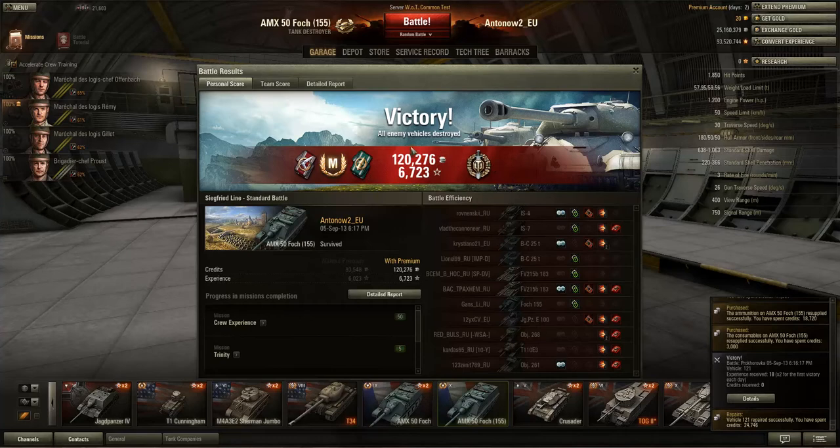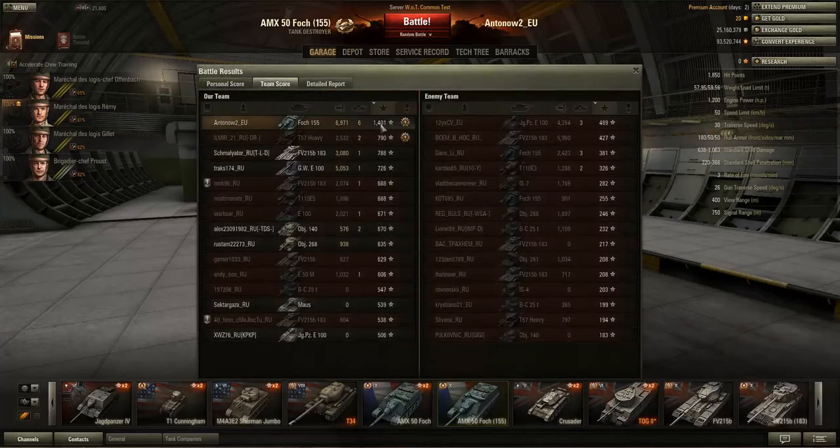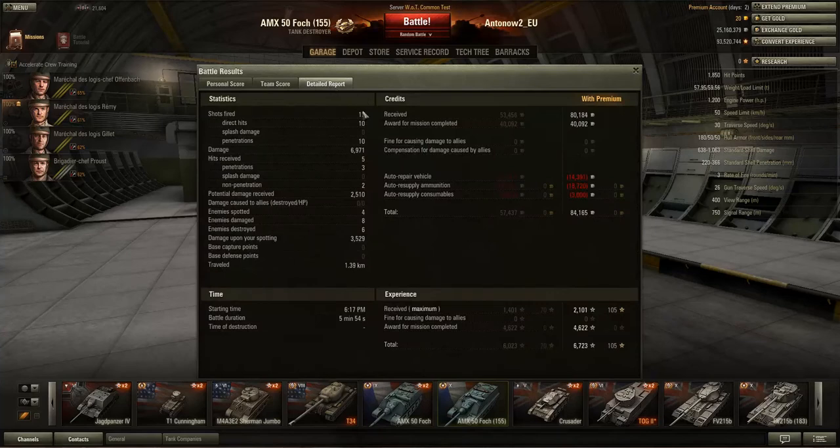And a top gun with the artillery kill right at the end. Oh my god — we didn't fire a single premium round in this entire game. Have a look at the team score: 6,971 damage. Oh my god, that's 7k damage. That's ridiculous. We got six kills and 1,401 experience unmodified. And then we got this whole pile of medals. On the enemy team, Jagdpanzer E100 didn't do too bad, but you really can't compare that to how we played. We fired 12 shots of which 10 hit, all 10 penetrated. This tank's got really good penetration.